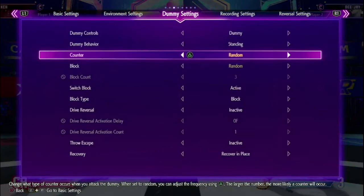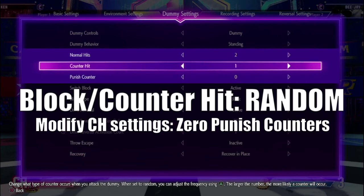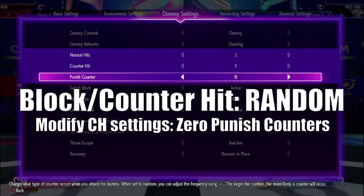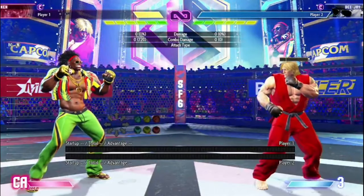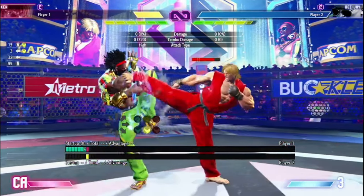Go to training mode and see for yourself how easy this is to confirm. Set it up so that block and counter hits are random. Modify the settings further so there are zero punish counters. Once that's set up, walk up to the bot and hit medium kick.